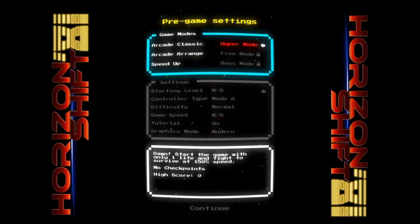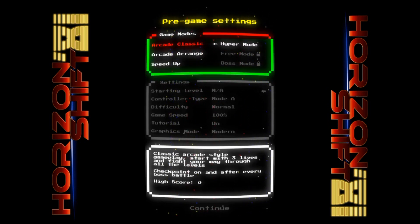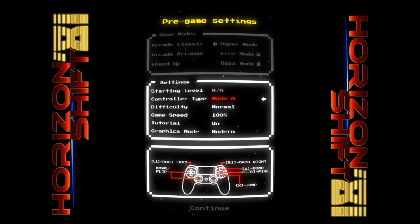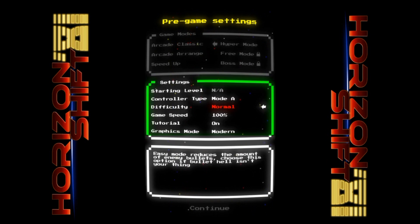And we've got Hyper Mode — start the game off with only one life and fight to survive. These other two modes look locked up, so we probably have to play to unlock them. Let's go ahead and do the classic level. That'll open up killer mode. We'll just see how it goes.